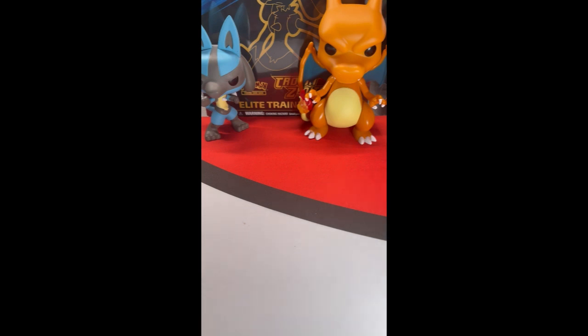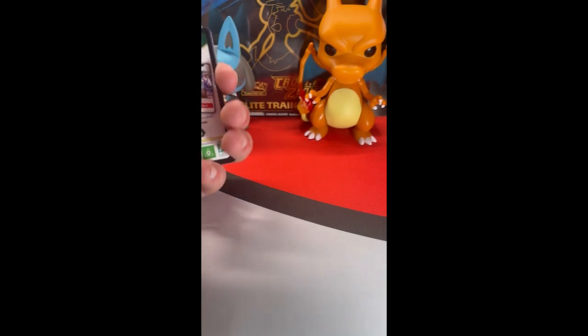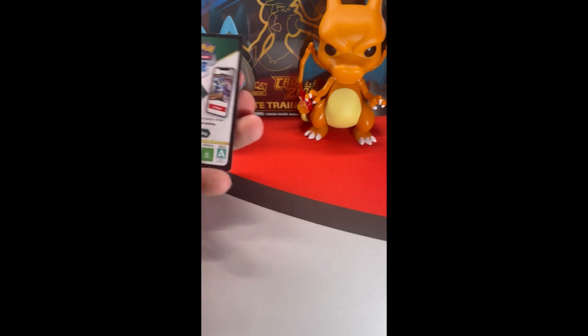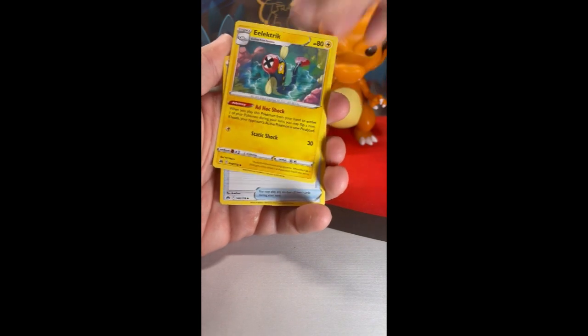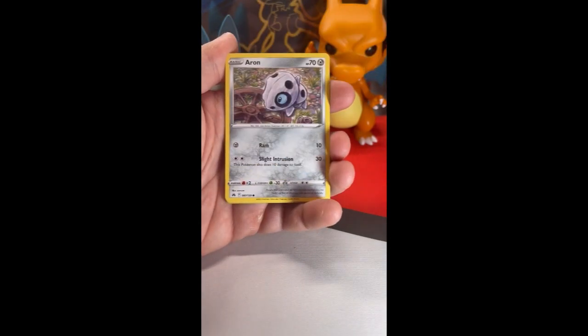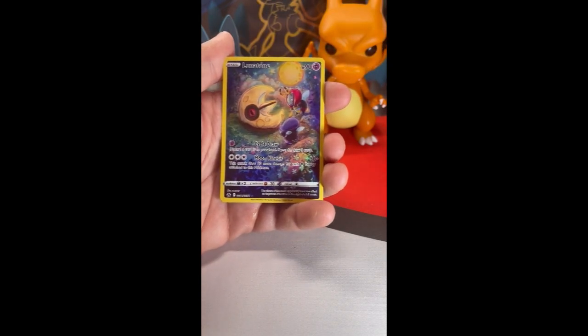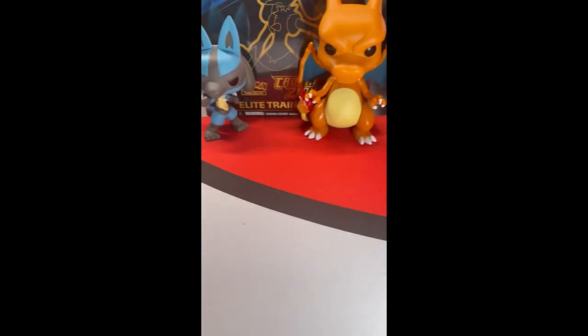We got a Charizard already. I want to see a Lucario come out of one of these. We already pulled the Lucario out of the elite trainer box — here it is. It is amazing, guys — just the fierceness in his eyes, like he's ready to fight. All right, let's get moving. There's your code, one, two, three, four. Lost Vacuum, Electric, Ultra Ball, Seal, Potion, Aaron, Corphish, Corsola, Energy Search.